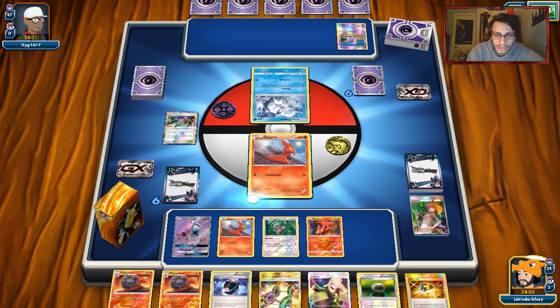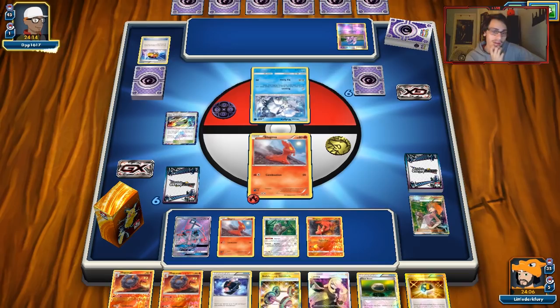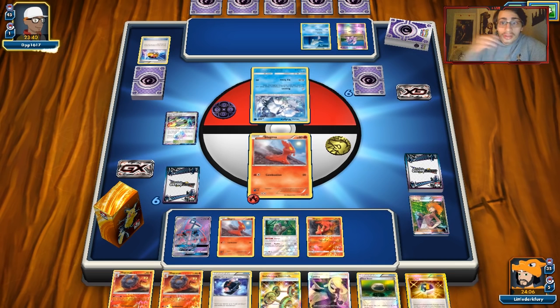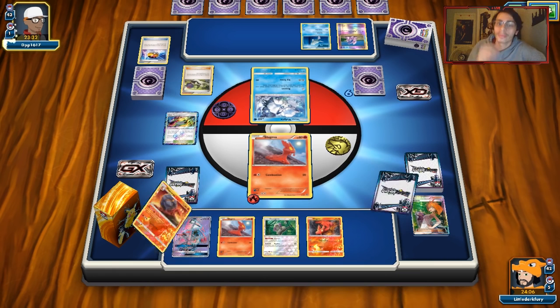This is kind of where Muscle Band would be nice, so I don't have to get rid of two Energies on Macargo GX to knock out Vulpix. We'll see if he bumps our Stadium. In an Expanded deck like this, I don't even know if he has room for Shrine of Punishments - you need Rare Candy and all that. He ends his turn and then concedes. Macargo is just so good it makes people concede very quickly.